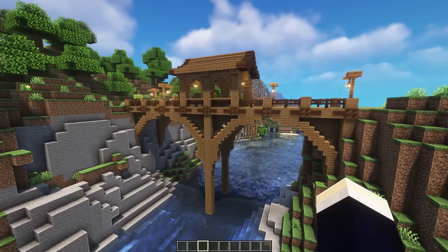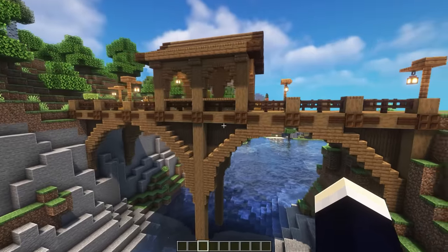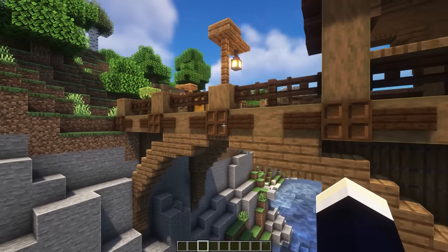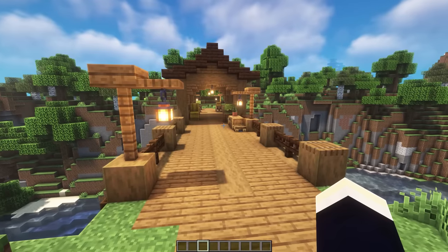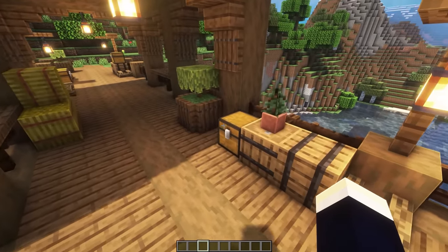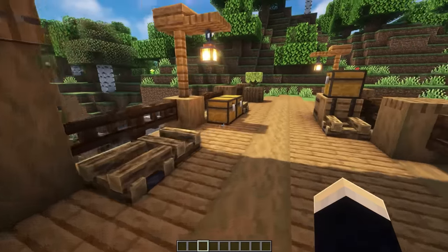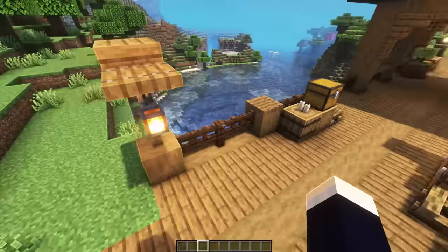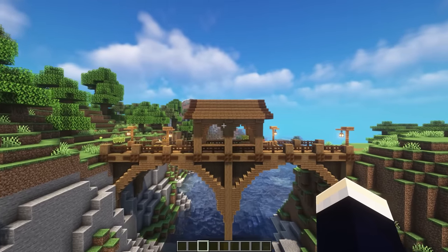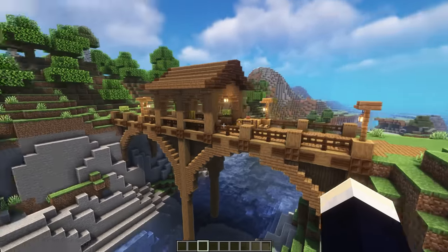Next up, we have another wooden bridge, but in a different style with two massive arches. The entire thing is made up of spruce with nice dark oak accents that look like bracings or supports. Along the edge of the bridge, we have nice little lamppost designs and we've added a whole bunch of details to make it look more lively. If you've got the room on your bridge, I definitely recommend adding random little details — it can definitely make it look a whole lot nicer. We also have a nice little roofed section in the center of the bridge, which you could expand to the sides or even make the entire bridge roofed.